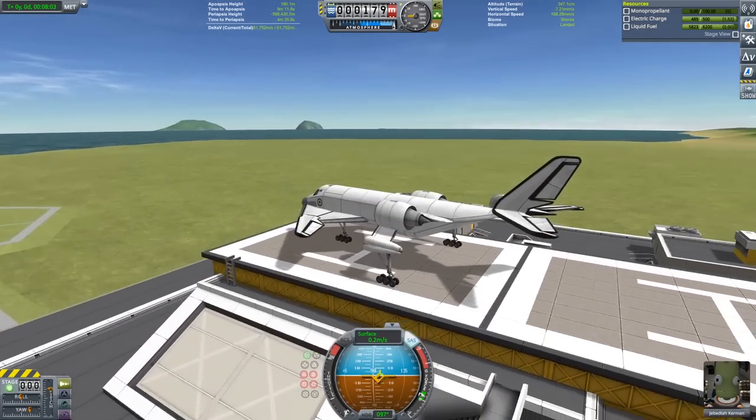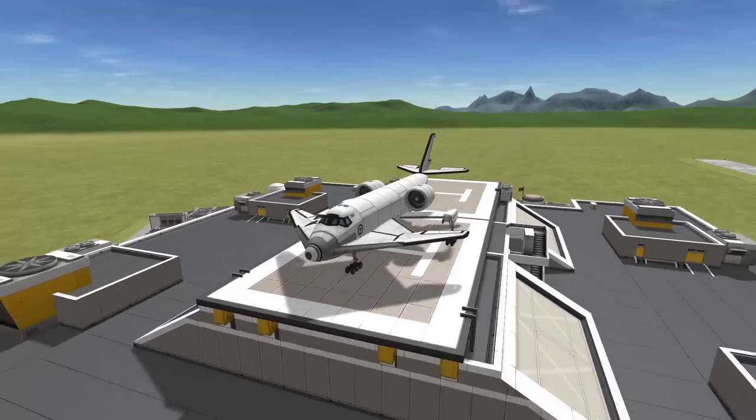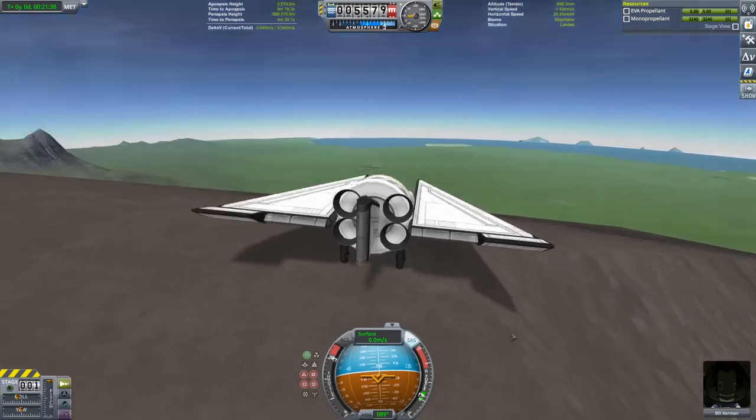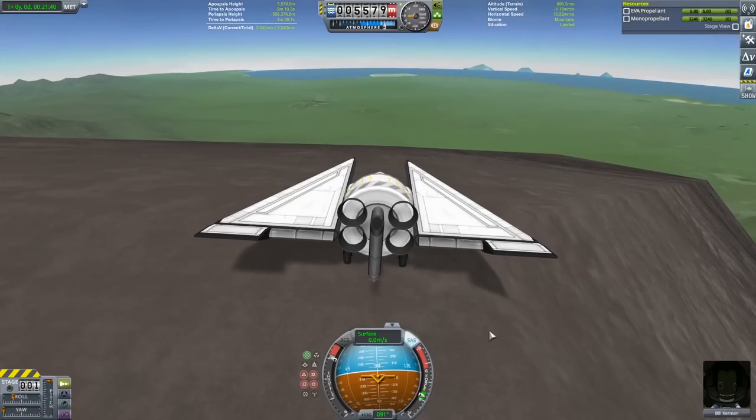Now that the cargo space plane has landed, the prelude to the mission is complete, and we're going to head back over to the mountaintop and get ready to take off the monoprop SSTO.